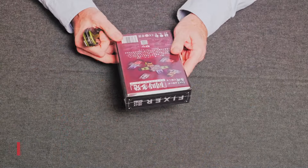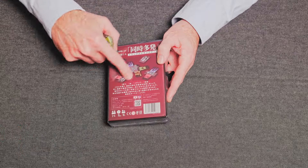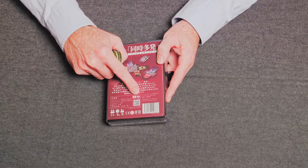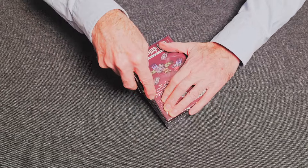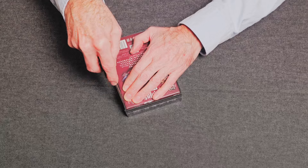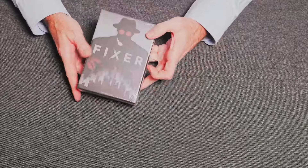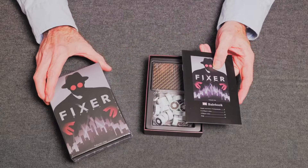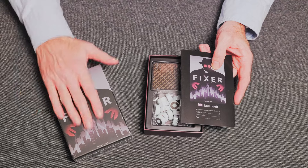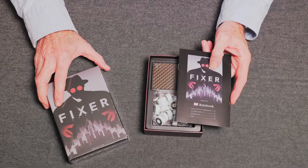First look at Fixer from Jelly Jelly Games. This is Japanese packaging, as you can tell, but it does come with English rules. Let's take a look inside. Right away, we've got that rather lovely subdued greys and contrasting red — always a good look.